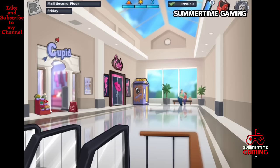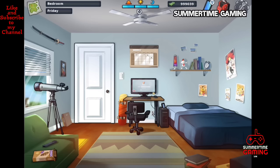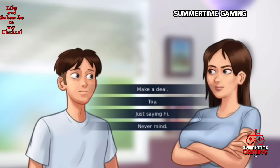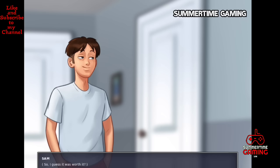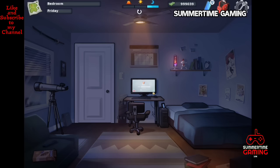Inside the mall we go to the Pink store, where we see Ivy and Jane talking. We have to take the electricity from the table. Once we have got it, we go back to Jenny's room in the afternoon to use the toy.